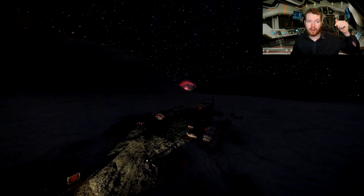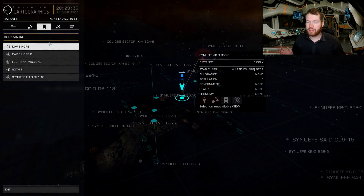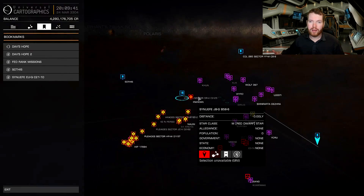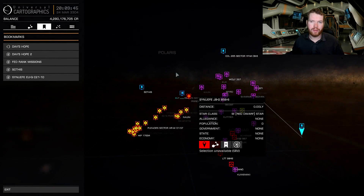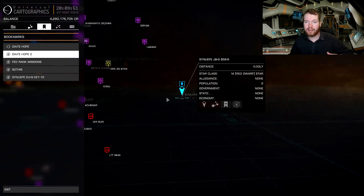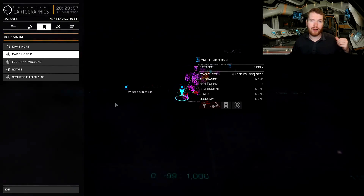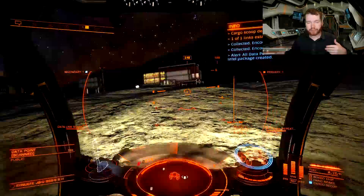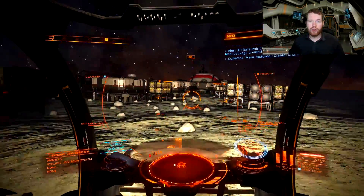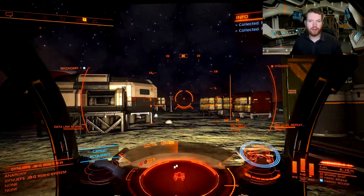I'll post both the system name, the planet, and the coordinates where this site is located. The interesting thing about this specific site is that it is pretty much exactly at the opposite side of the bubble compared to Dabshope. Dabshope has always been at the outer edge of the bubble in the direction of the Pleiades Sector, but this exploration camp is at the complete opposite side. So if you're in that half of human space, you could just go here instead and get the same materials without having to travel as far.